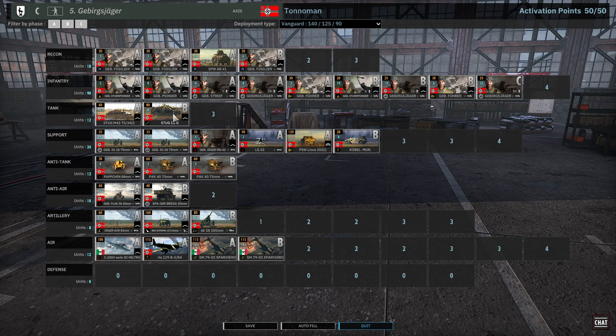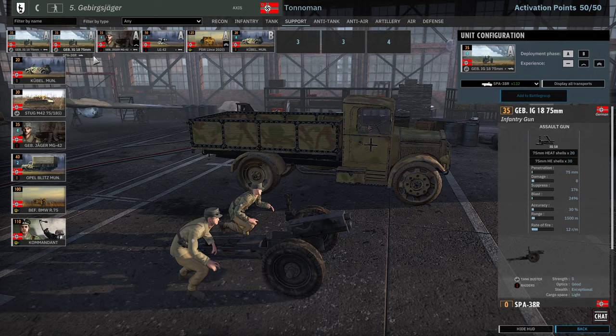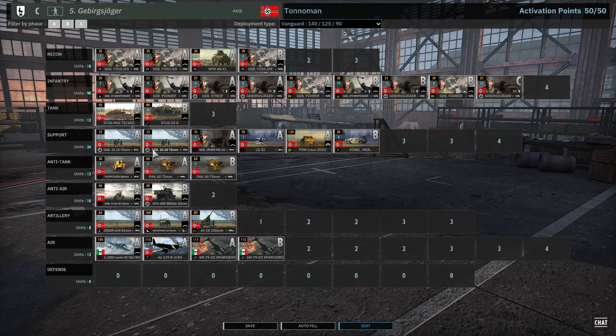He's going with the Stug M42 and Stug 3 — the Stug 3 is unvetted, we'll see. IG-18 coming in both in Phase A, and he's got 8 of them. These are very good tank killers. Gebir's Jägers MG42 with the LG42 also coming in Phase A — so all his support is coming in A phase.